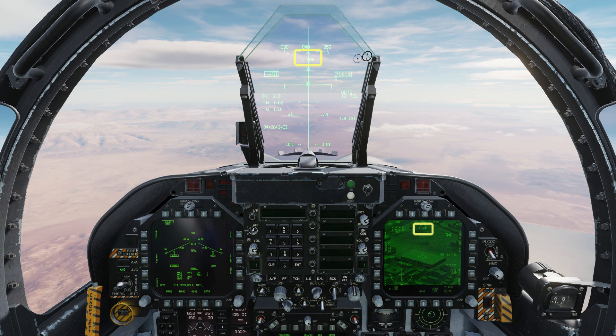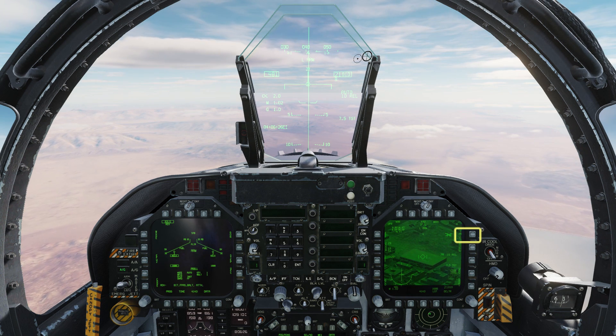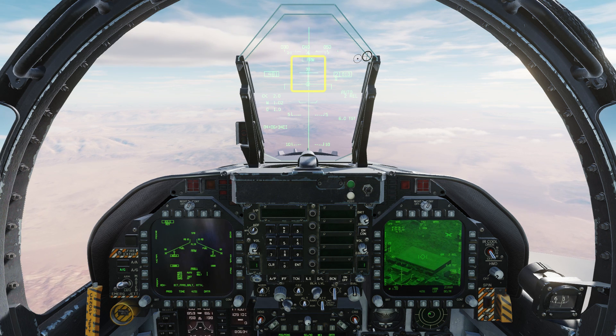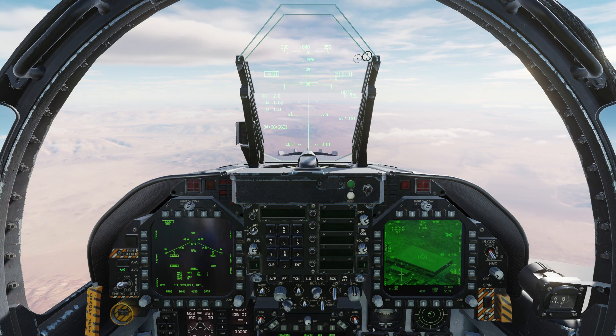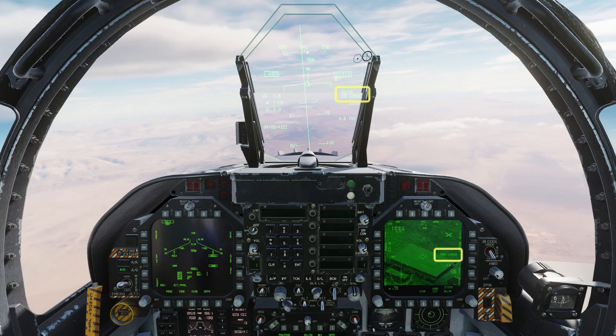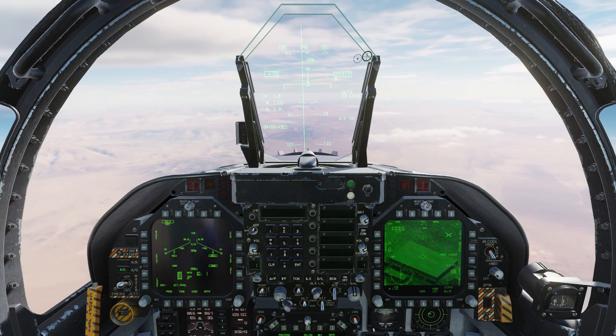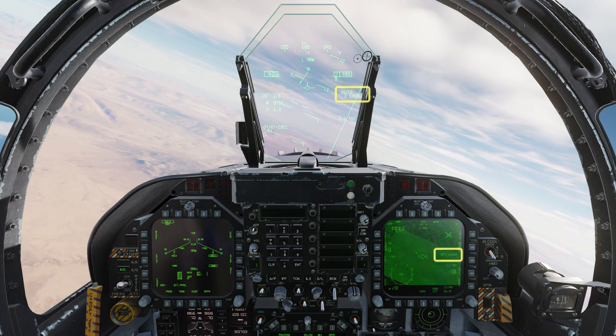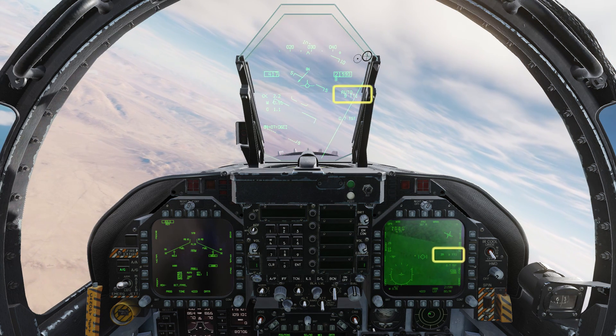Double check that the laser is armed — it'll fire automatically as long as the trigger remains unboxed. When the release cue appears, press and hold the weapon release button. When it reaches the flight path marker the bomb will drop. Note the countdown to laser firing. Begin in orbit and fly to avoid masking the laser. As the laser fires, the countdown will change to show the time to impact.